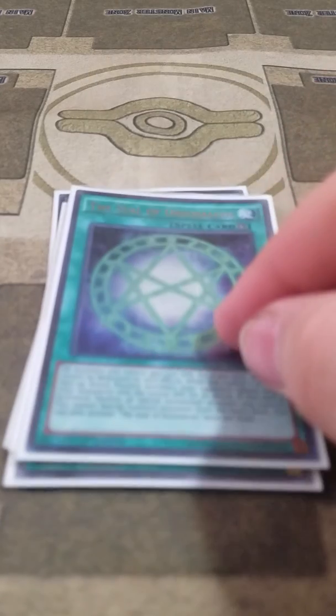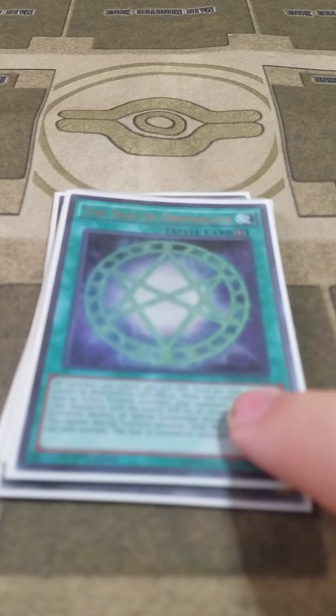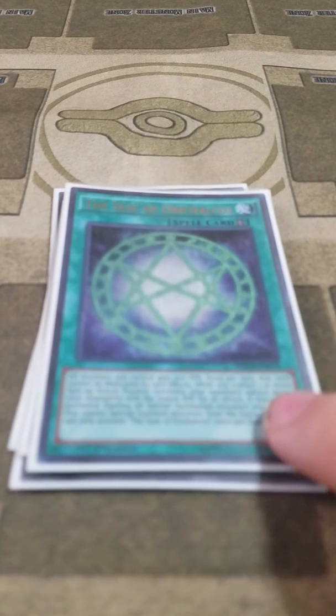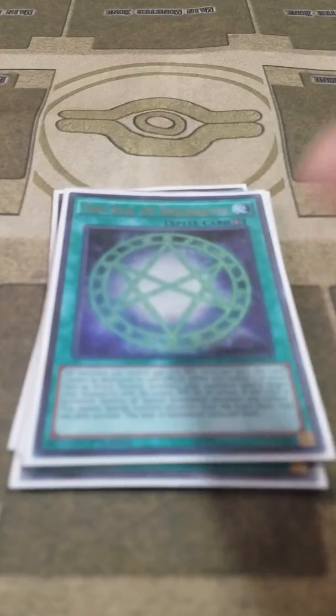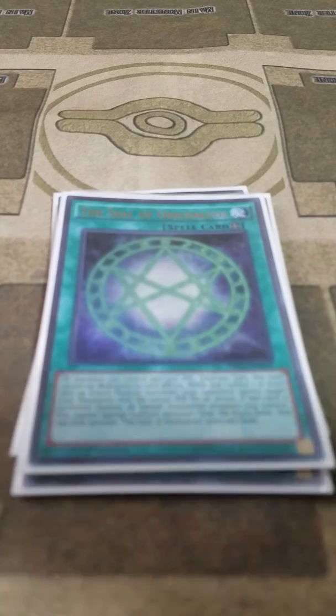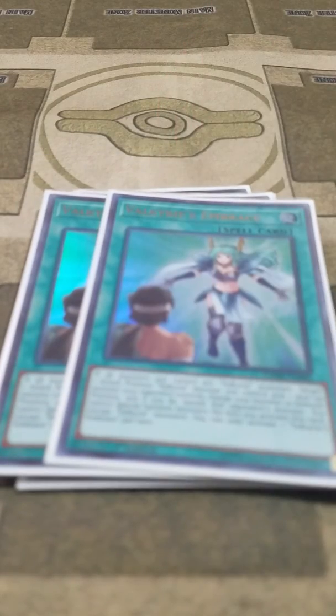Then I play one copy of the Seal of War Chalcos — this is only here for shenanigans, and it gives all your monsters 500 attack points. But this card is the reason why I don't use an extra deck. Then I play two copies of Valkyrie's Embrace. You switch one of your Valkyrie monsters from attack to defense mode and target one of your opponent's monsters, and that targeted monster is banished. You cannot special summon monsters when you activate the card except for Valkyrie monsters, and you can only get one Embrace per turn, which is why I play two.